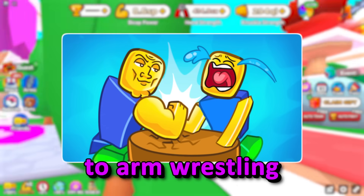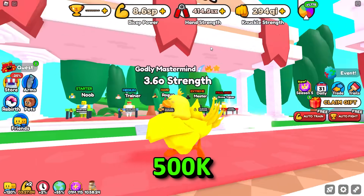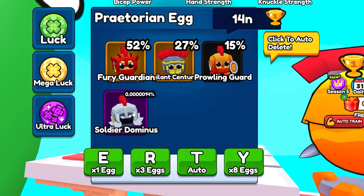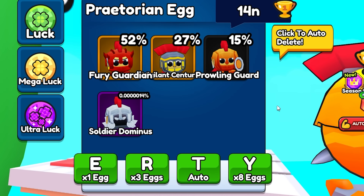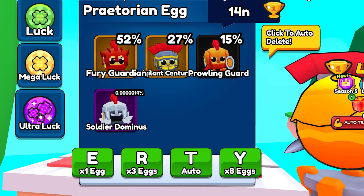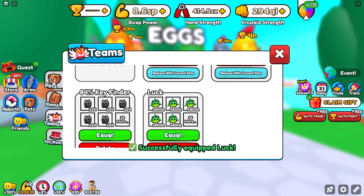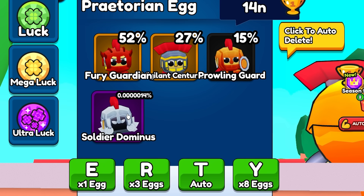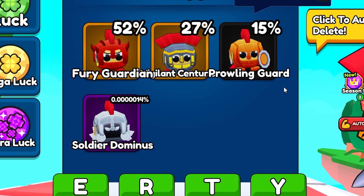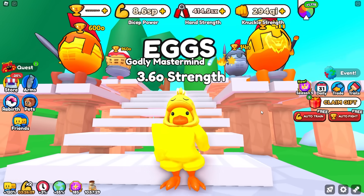Ladies and gentlemen, welcome back to Armour's Link Simulator, where today we are going to be opening 500,000 of the brand new best egg within the game to try to get this Soldier Dominus pet that apparently has a 1 in 700,000 odds. But because of all of my luck, mega luck, and ultra luck game passes, not to mention my full lucky 5 team, there's a chance we might actually be able to get this thing fully maxed out to over 2 billion stats, making it the new best free-to-play pet in the entire game, which would be absolutely insane.